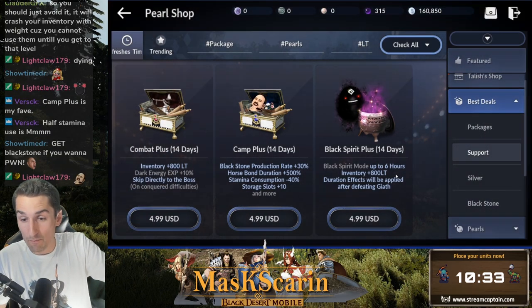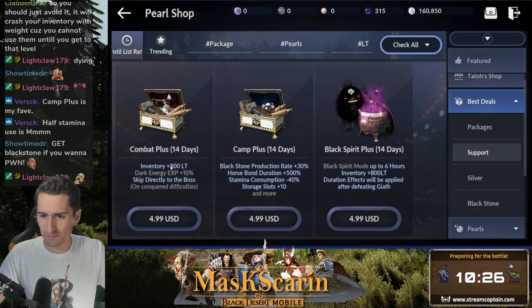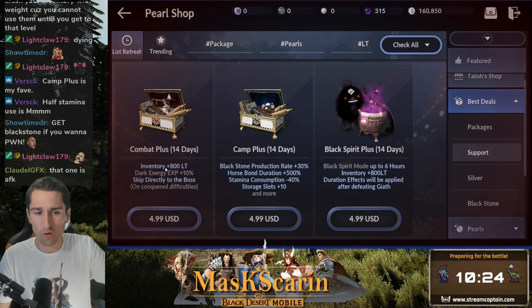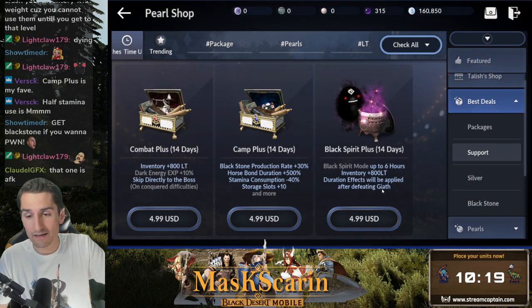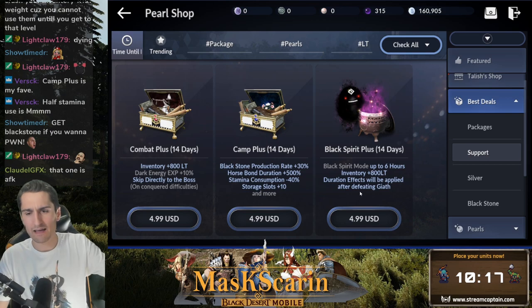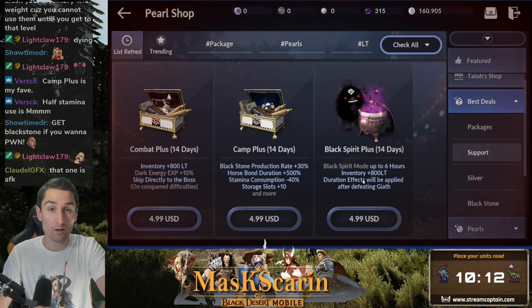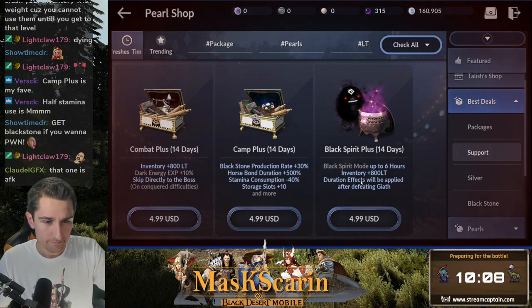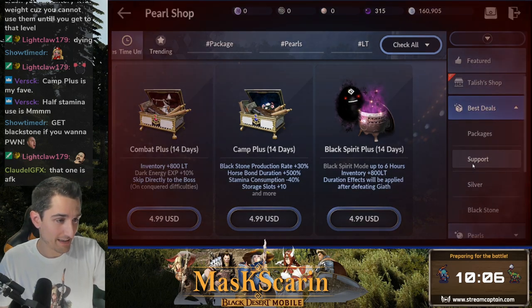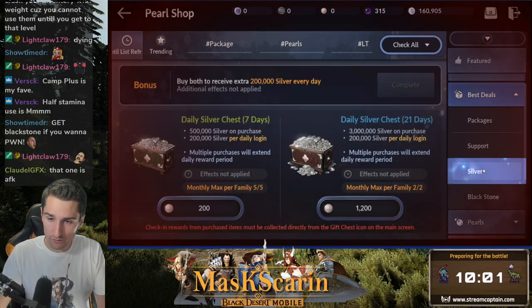Plus 800 more inventory weight — there's 1600. I only have 1500 total right now after expanding, so that's over doubling your weight. Duration effects will be applied after defeating Gia, so you have to defeat that boss first before it can work. These three support packages are pure gold, all 3 of them.